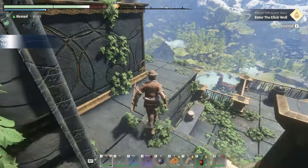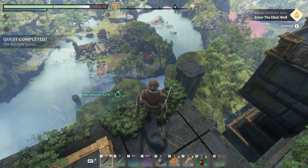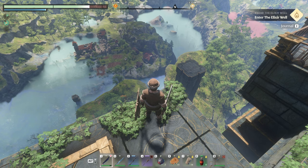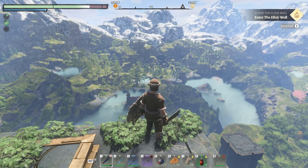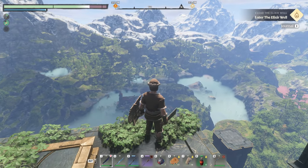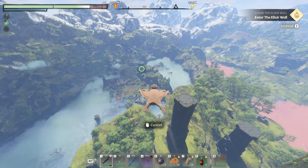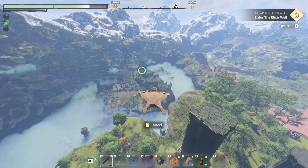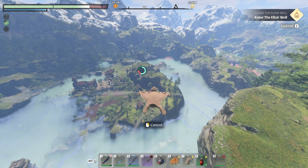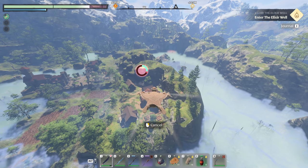Now guess where we want to go — west, down there. That location right there, see that house down there? That's our first prime location for building our forever home — although it won't be a forever home because there are better places later. Way beyond there is another location we want to go to, and to the left of it hidden is a location that holds a weapon we really want. We're going to head down to this house and place our flame altar.